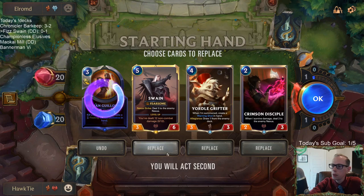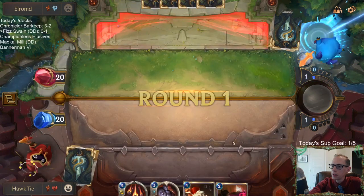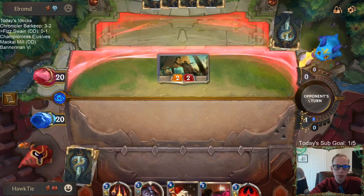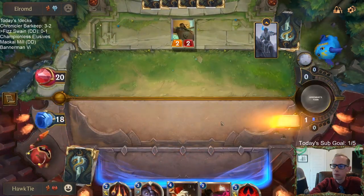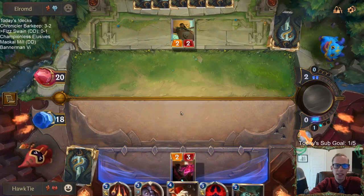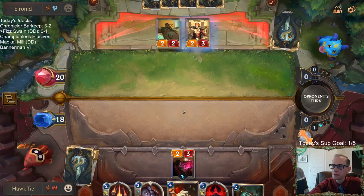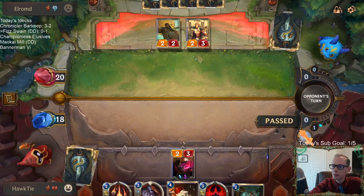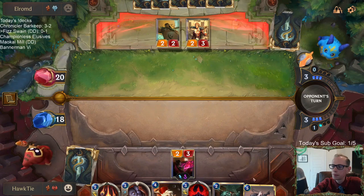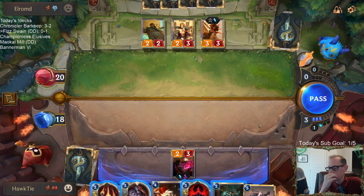I don't really want to mulligan Swain, but I think we do and look for cheaper cards. You're basically on a countdown when you're facing Karma. They just attack out and pull the Crimson Disciple in front of the Misfortune with the vulnerable.